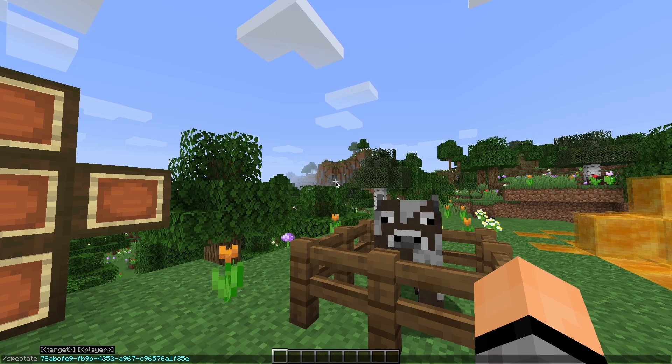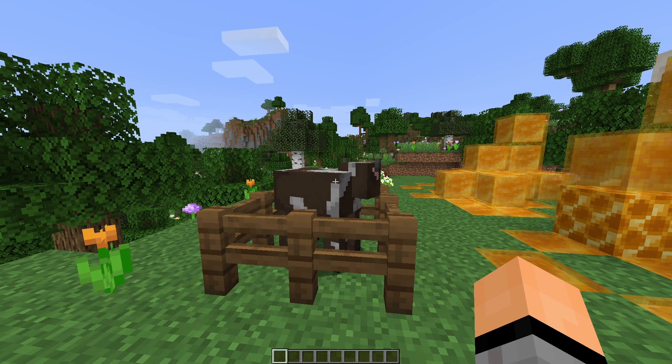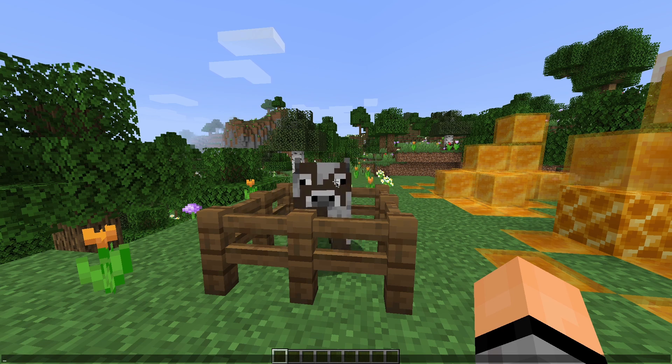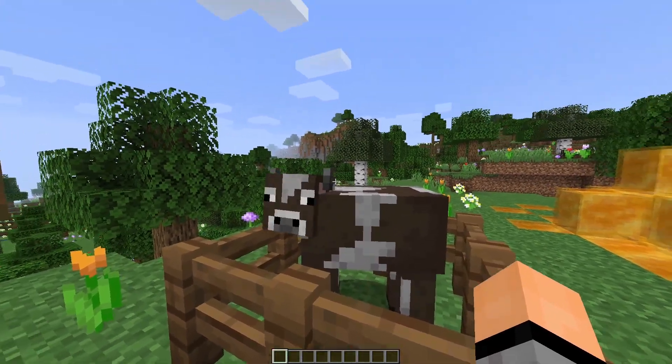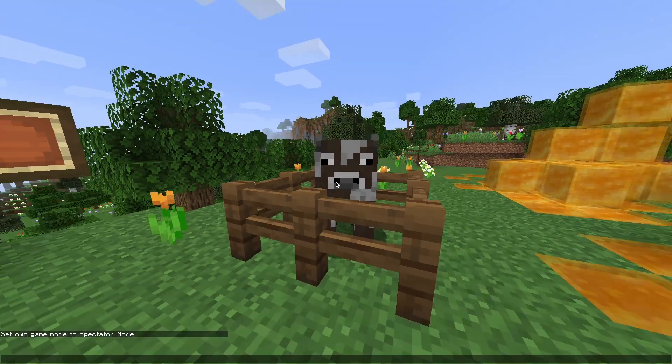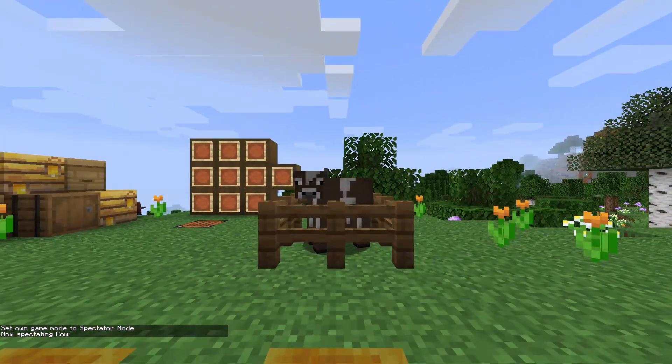There's also a simple new command — the spectate command. If I wanted to spectate a player I could type spectate and then their name, but I can't spectate myself. So this cow will be our subject — spectate this cow — and boom, we are now spectating the cow.